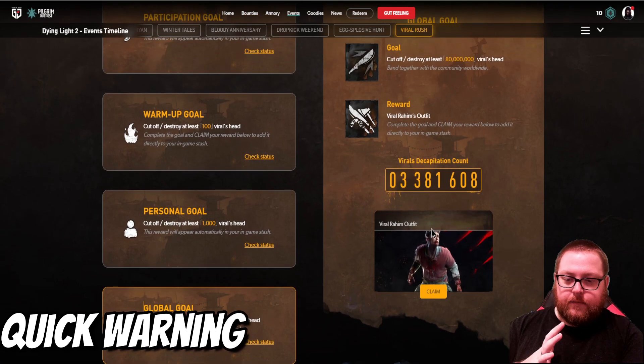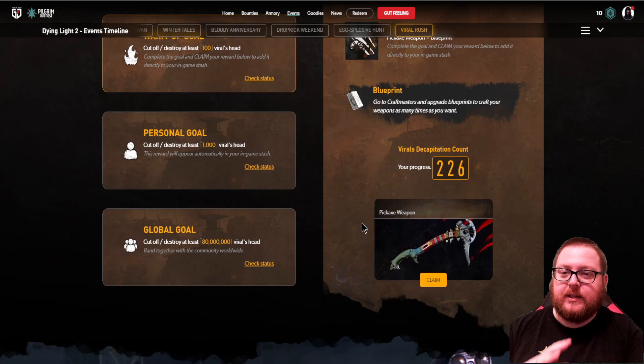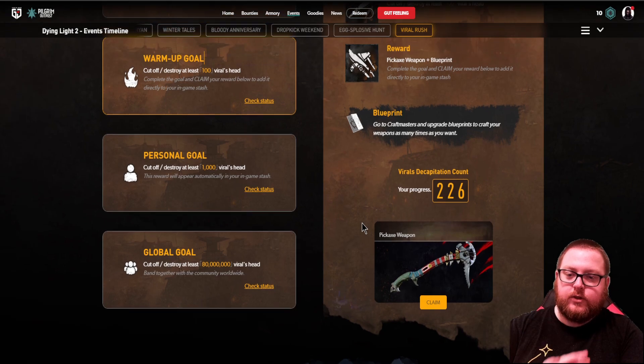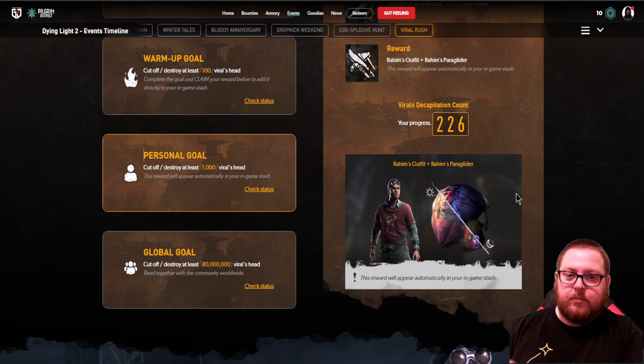The viral Raheem outfit as well as the pickaxe weapon have to be claimed from the Pilgrim's Outpost website, which is the new Techland GG. I'll have another video coming out soon talking about Pilgrim's Outpost and going over all the details, but you have to claim it from the website — it will not just show up in the game. However, the personal goal outfit and paraglider will automatically be in the game.